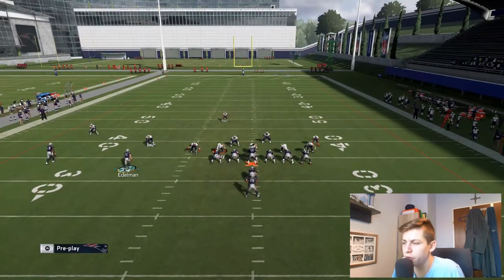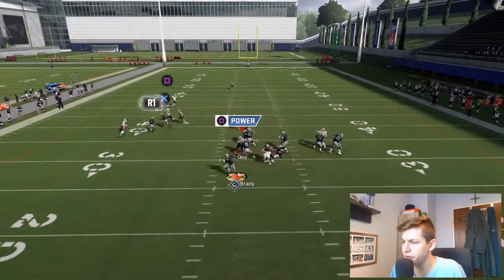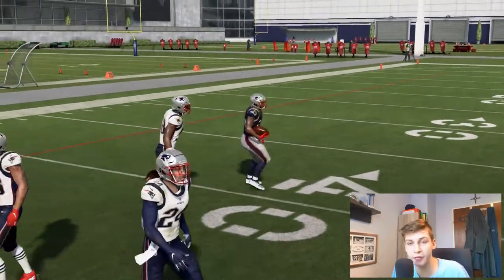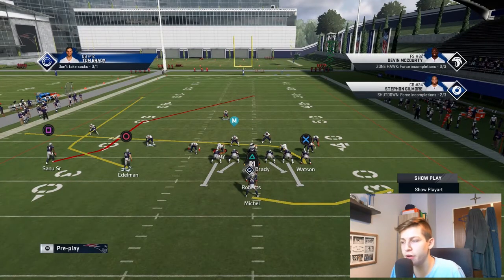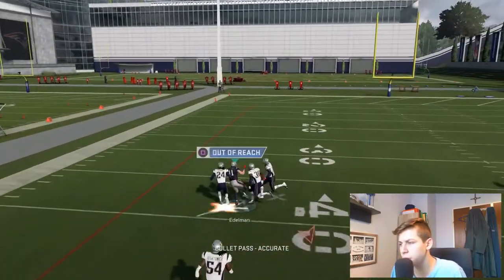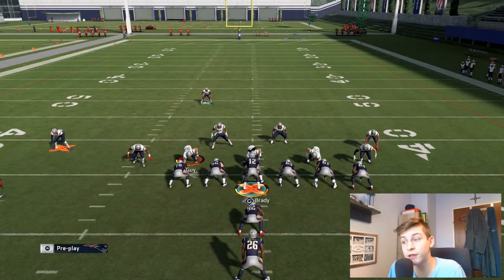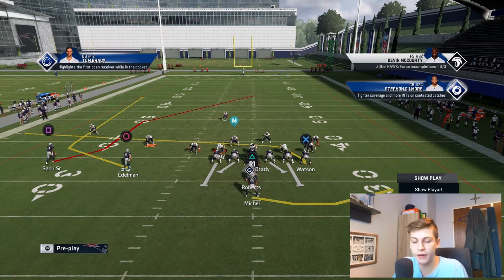Let me show you that by running a wheel route out of the backfield against a linebacker just to show you. With equally matched players, the wheel route is going to win 90% of the time. In this case it doesn't because Stephon Gilmore is a way better cornerback than Julian Edelman is a wide receiver, at least speed-wise. Speed is all you need on that route, so Gilmore being faster is the reason for that.